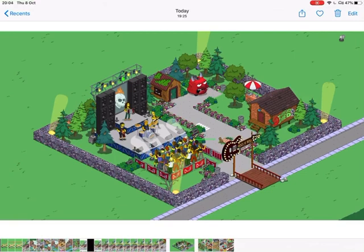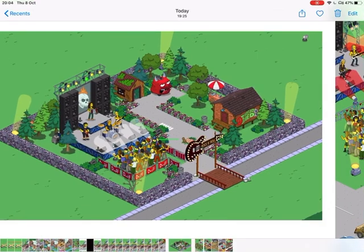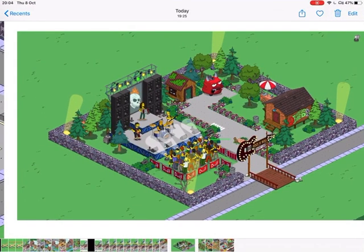This first design is from EdiblePig from the Taplap Discord server. It's a really nice design with a rock stage — like a rock camp, rock and roll fancy camps. It just looks really nice the way it's all designed, and I like the spotlights in the corner as well, that's nice.